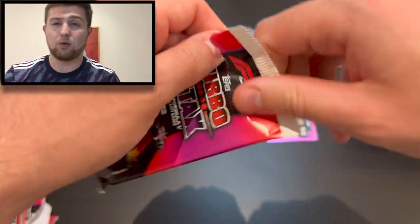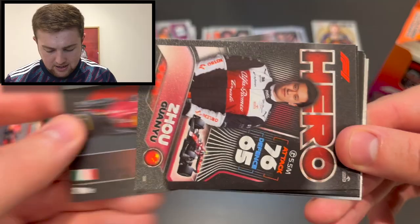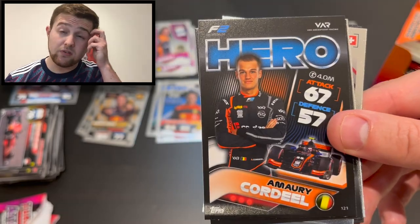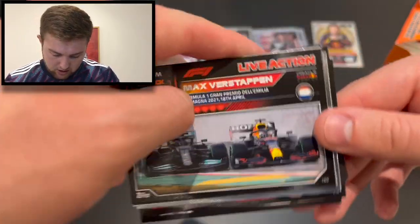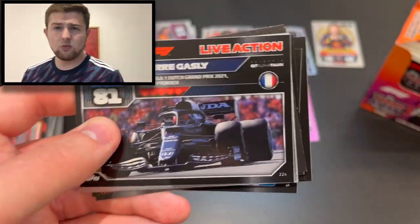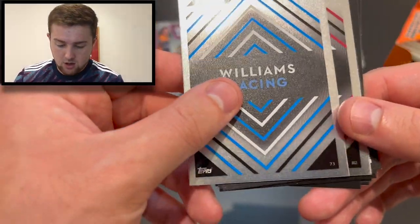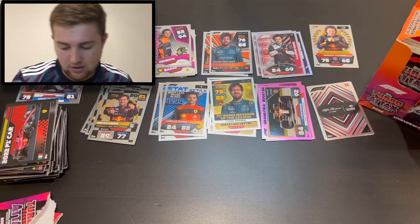Another idol — Zhou Guanyu — we're building a nice portfolio of idol cards through this box break. Next pack: the 2022 Ferrari car, Zhou Guanyu hero, team trio of Simmons, Tough and Pizzi for Charouz, Omri Cordeel racing for Van Amersfoort in F2, off the track Alex Albon, off the track George Russell, Verstappen live action from Emilia Romagna going wheel-to-wheel with Hamilton into the first corner at Imola, Pierre Gasly live action from the Dutch Grand Prix, and the Williams Racing and Alfa Romeo logos.